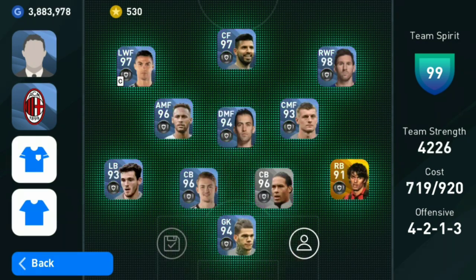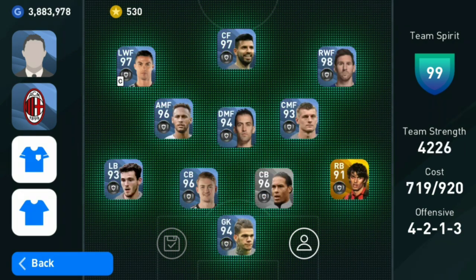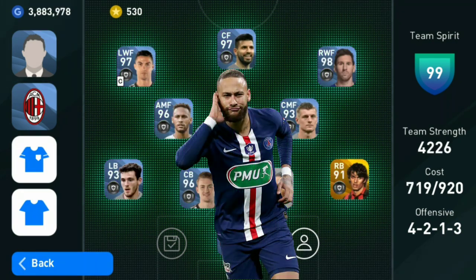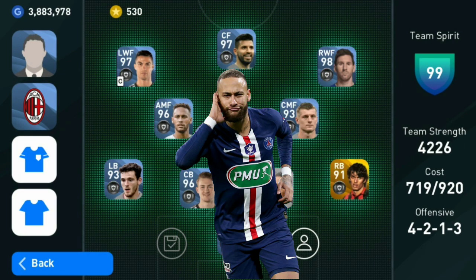In the DMF position I have used Anchor Man Bosquez, 94 rated base versus 96 rated featured. Our CMF is Toni Kroos, 93 base versus 96 featured. In the AMF position we are using the one and only Neymar Jr — surprisingly, in both the featured and base cards the rating of Neymar Jr in the AMF position is 96.